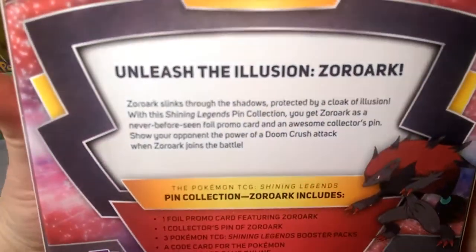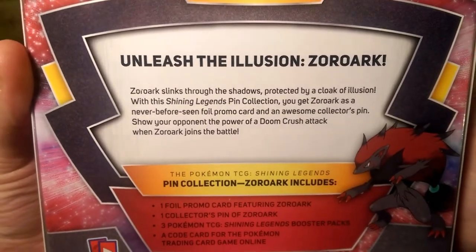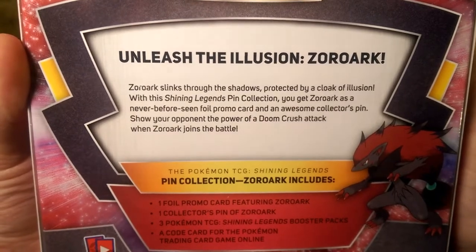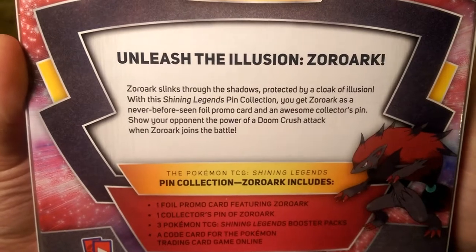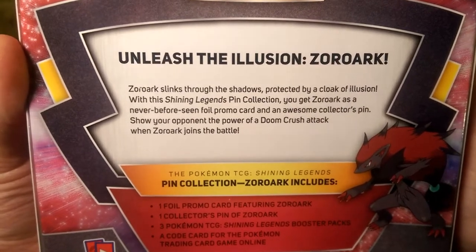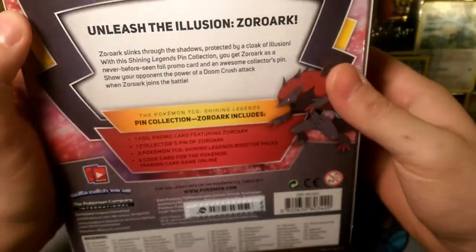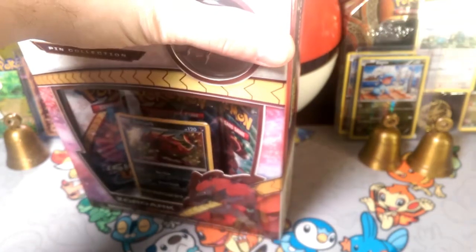Let's read the back. Unleash the Illusion Zoroark. Zoroark slinks through the shadows protected by a Cloak of Illusion. With this Shining Legends Pin Collection you get Zoroark as a never-before-seen foil promo card and an awesome collector's pin. Show your opponent the power of Doomcrush attack when Zoroark joins the battle. Pretty cool — a nice alternative for these pins other than getting Pikachu and Mewtwo just over and over again.